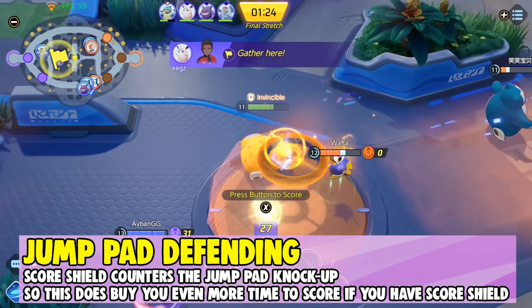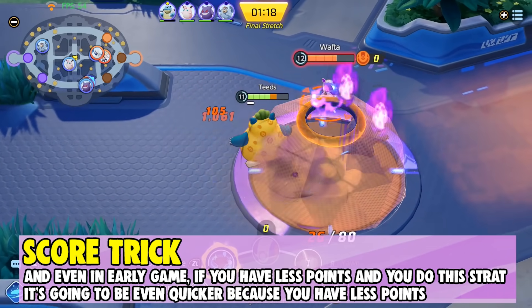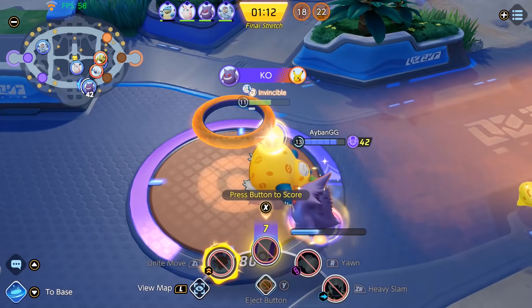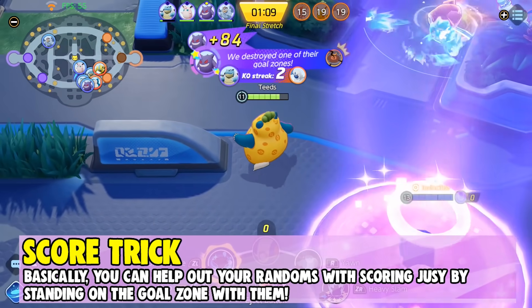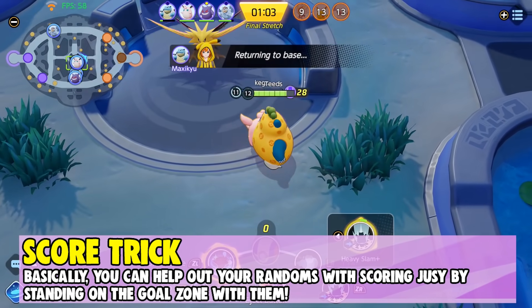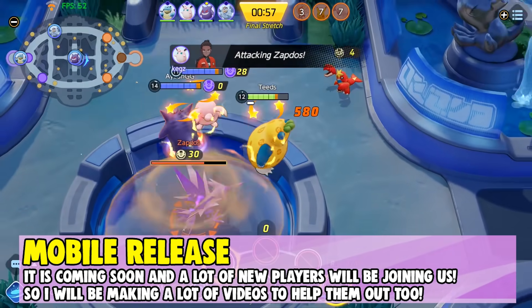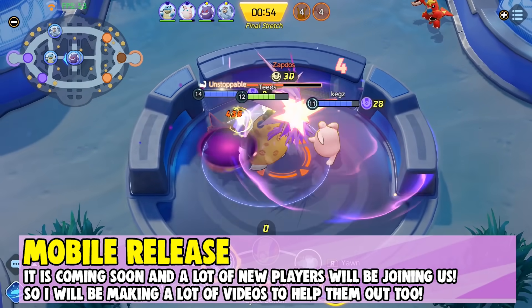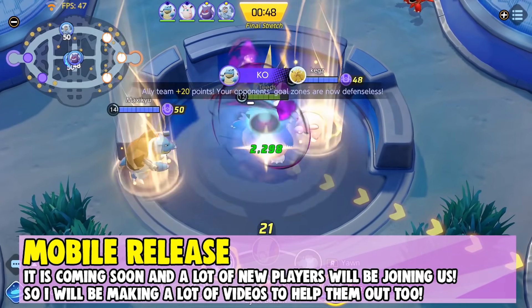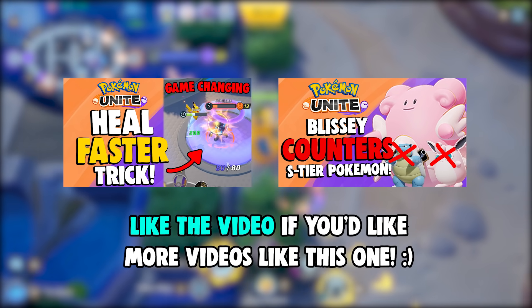You can still benefit from this trick even if you're not in a 5-man party. Even in early game with fewer points, this strategy will be even quicker because you have less to score. I'll definitely be utilizing this more now — I play mostly in solo and duo queues. You can help out your randoms just by standing on the goal zone with them, giving a higher chance to get that score in and resulting in more points for your team. I have many more tricks linked down below. Mobile release is coming very soon, so I'll be focusing my content to prepare new players — lots of guides ahead. Subscribe and click the bell for more Pokemon Unite guides, news, and gameplay. Like the video if you found this helpful. Thank you so much for watching, trainers. Bye!